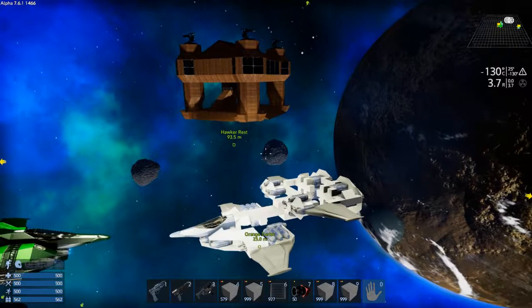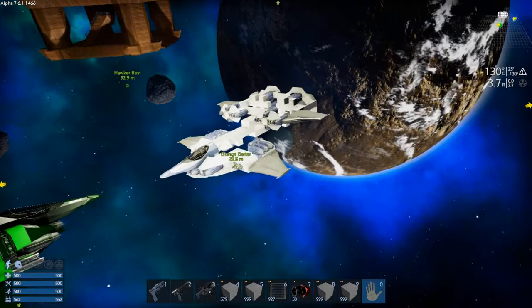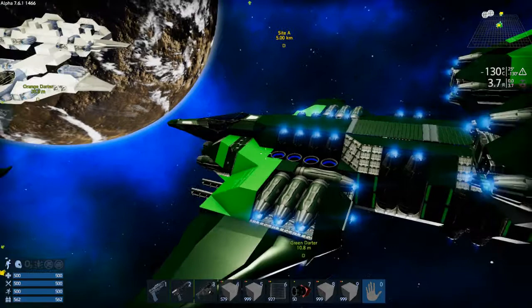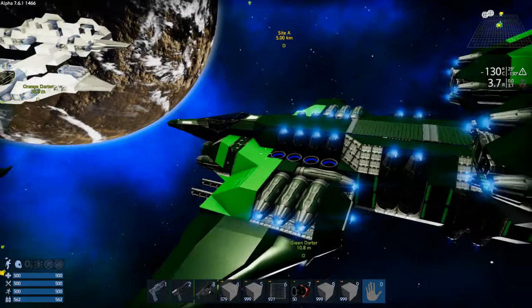That is one of the bases I've been working on in the background - but I'm focusing on the small vessels here, so that's just a background item. Site A is a capital vessel I'm working on, so we won't go over there at this time. That will probably be another video where I show more of what's completed and what's being worked on for Dragonfly Industries.